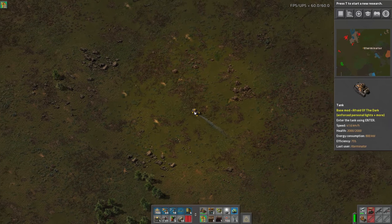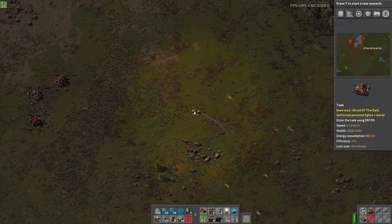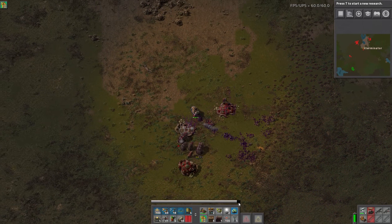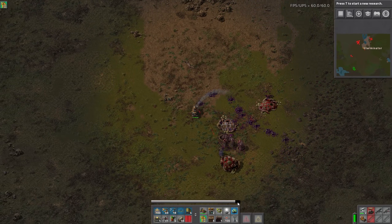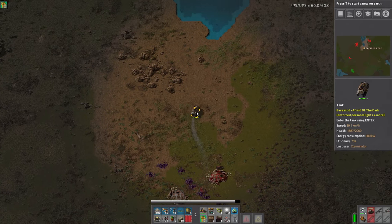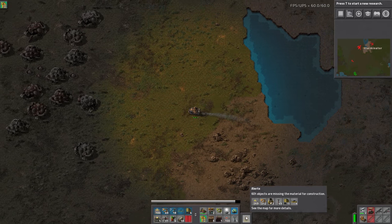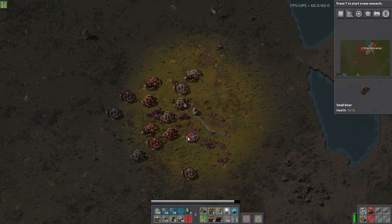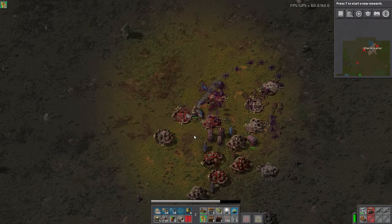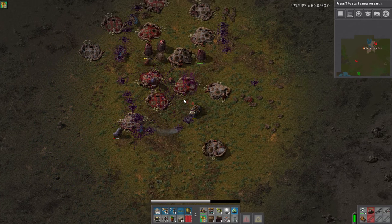I'm just doing this to demonstrate — this tank has 2,000 health and it has really good resistances. As you can see, it's hardly denting anything. It doesn't self-heal like my shields do, but you could put some robo ports in and have it do that. The other advantage here is I'm actually allowing more power for my lasers because I'm not having to recharge my shields or power my exoskeletons. And some of these bases I'm just literally running over.